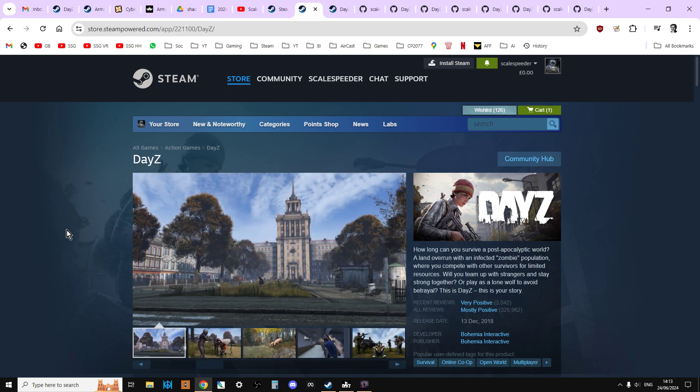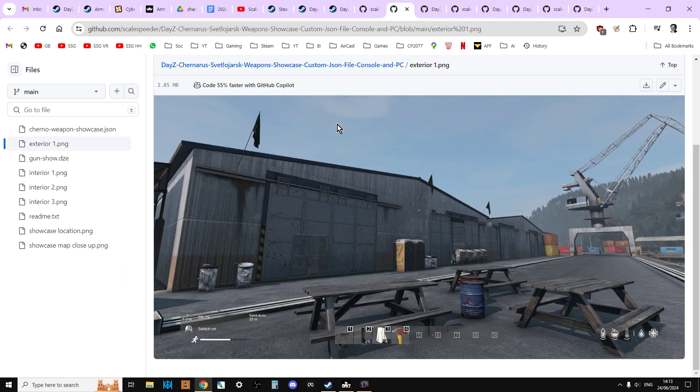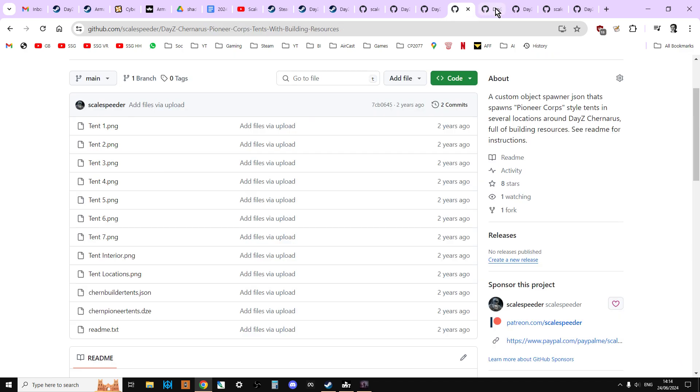So just as some examples I'm pulling off here — as you can see, this is a kind of gun warehouse that I created, where I put all of the guns that were in the game into a warehouse, basically to do tutorials, but also to show new people all the different guns and all the different attachments that went with them.